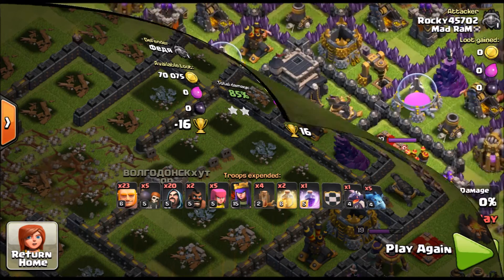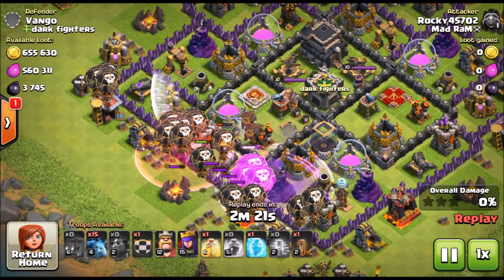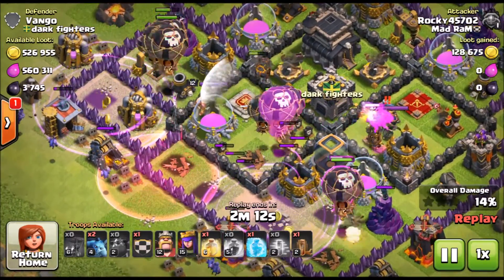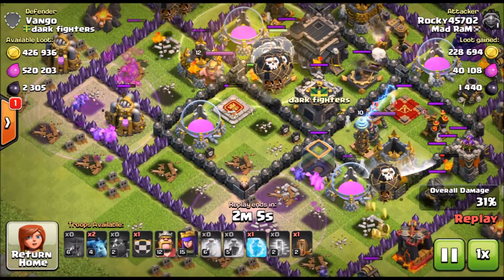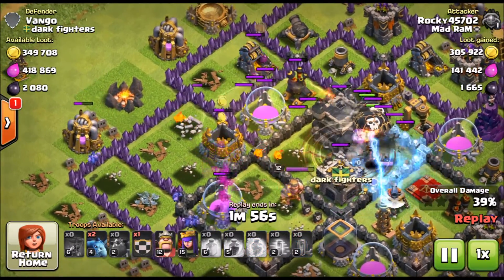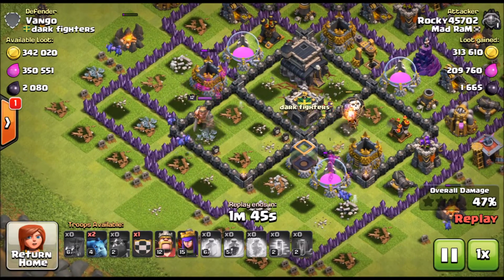Here we go — just about 1.2 million available on this next raid. We're going to use lava looning. Drop the balloons, drop the lava hounds right behind, we're going to rage, we're going to haste, drop some minions in right behind. The hounds are going crazy going to the next air defenses, and the balloons are getting a lot of penetration, doing a lot of damage to the defenses. We get a lot of damage with the loons and a lot with the minions.